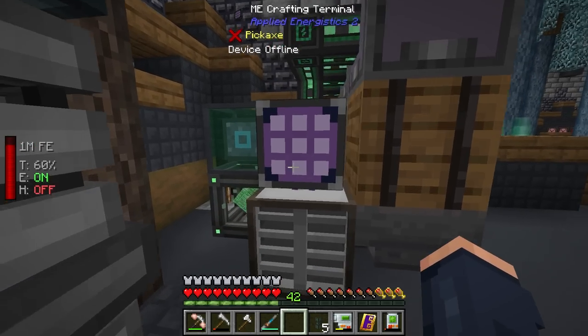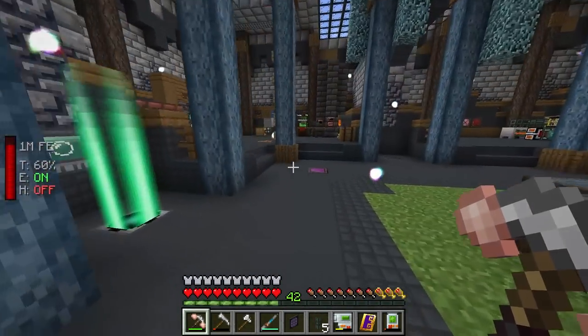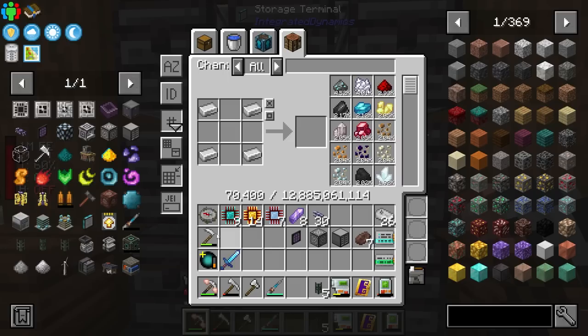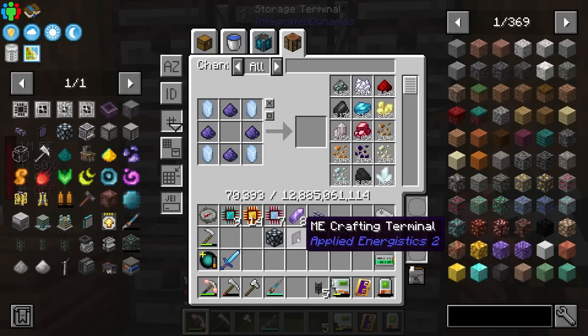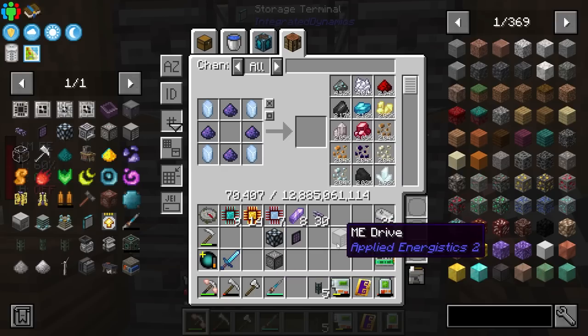All you need is an energy acceptor — I'm not even sure if we need one, let me check by connecting this directly. The device is offline, so that gives me the indication that this does need power, unlike the other machine. Really all you need is a cable, disc drive, and ME terminal. But I do recommend an energy cell — you will thank me later. If you start putting a bunch of items in, the energy acceptor might cause power problems and turn off your ME terminal, so you definitely want that energy cell as a buffer.